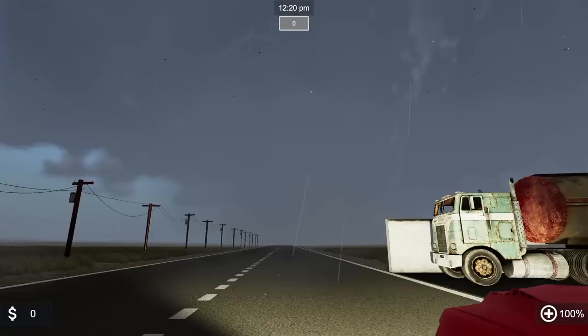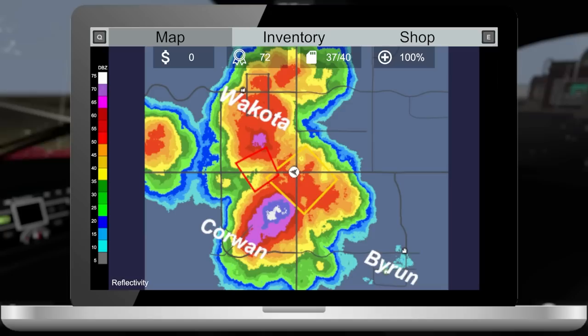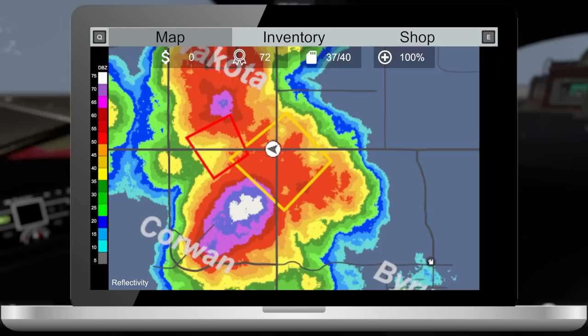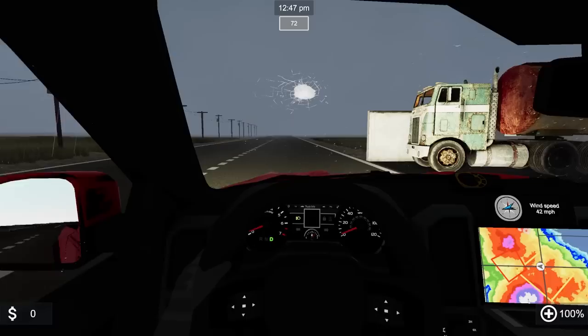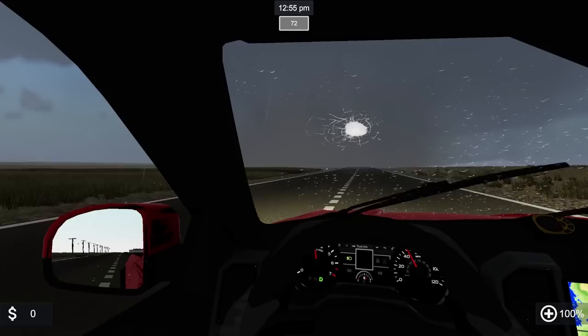Oh my goodness — I can somewhat see it right now. Take a shot. We have downed power lines in front of us and debris flying through the sky. The Byram tornado warning is gone — maybe something on the tail end of the main storm. It's getting pretty bad to the town to the south; we might need to head down there. We gotta watch for the downed power lines. There's still stuff falling from the sky.